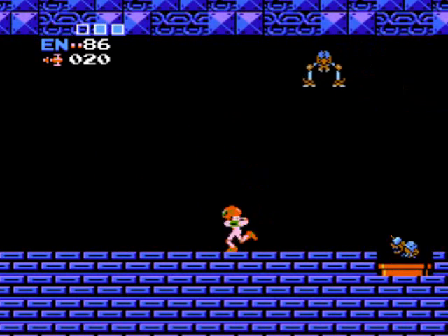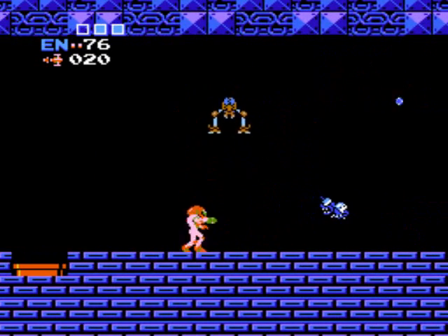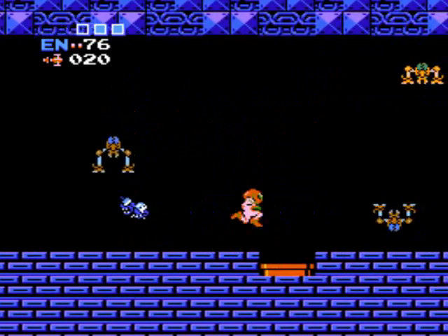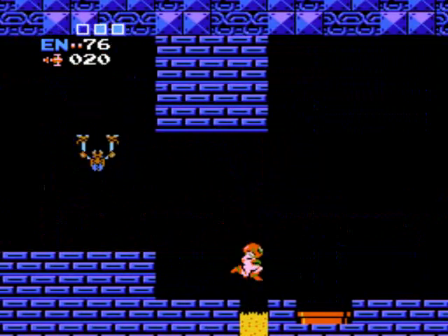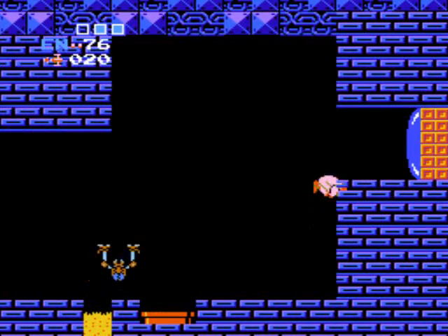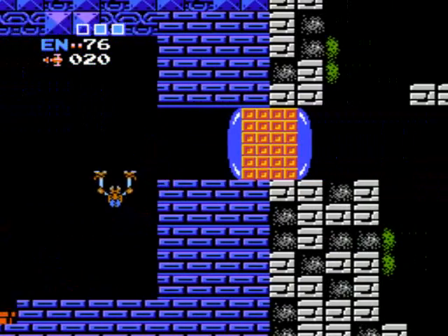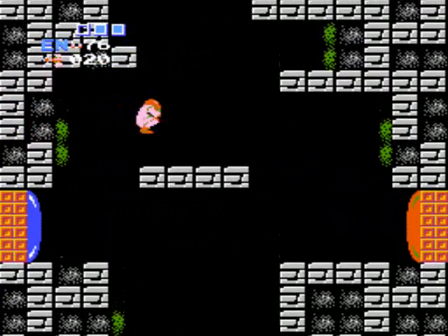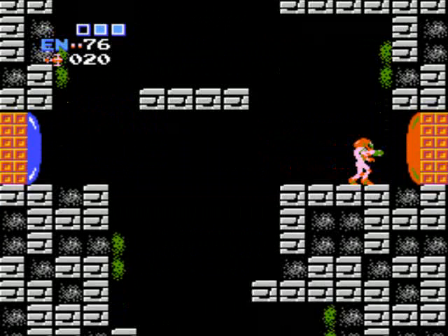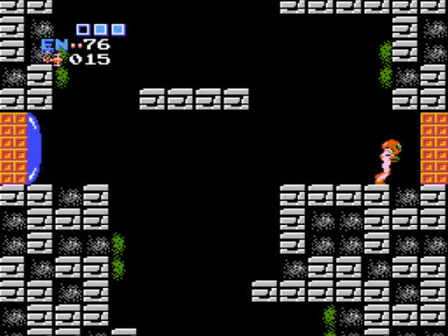Holy smokes, look at all these sidehoppers — they're all over the damn place here. The Gigas came out a little late. Now we gotta go across to the right — there's actually an energy tank over here. Try not to shoot an extra missile — there we go.